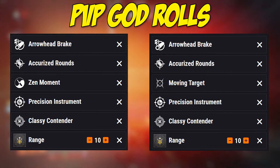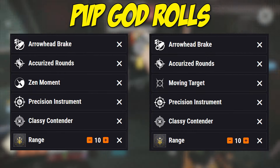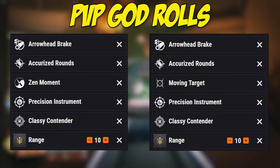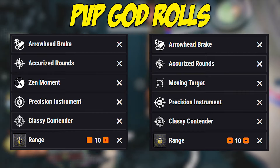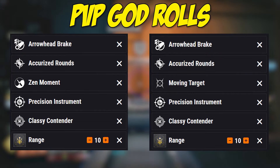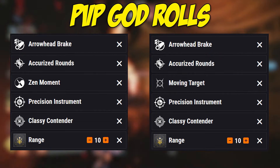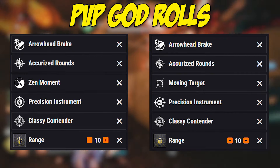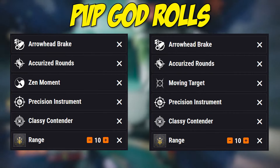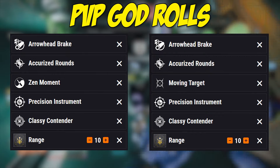Moving Target or Zen Moment in column three will be a personal preference. Moving Target gives you aim assist — great for a PvP playstyle. Zen Moment is great for steadier shots; some players may prefer that over Moving Target. Whatever fits your playstyle, go for it. But the most important perk of all is Precision Instrument.